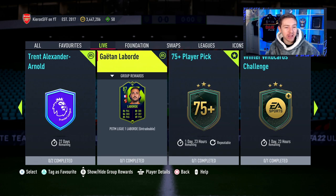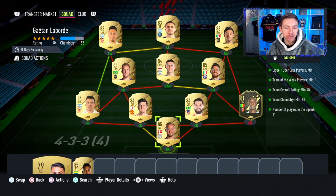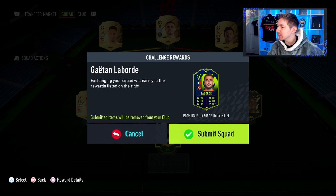It's time for another player review and in this one today we're going to try out Laborde, the 87-rated player of the month card. Just off face value, the card actually does look quite good just by looking at the card stats. I'm a bit worried we might see some hit and miss in-game stats but we'll get to that in a few moments. This card looks good and it's only going to cost you an 84-rated squad with an inform and a league-owned player, so he's not too expensive either.